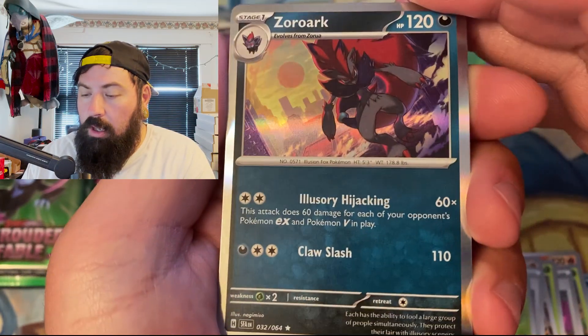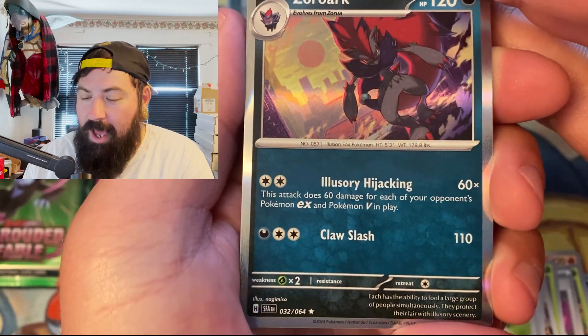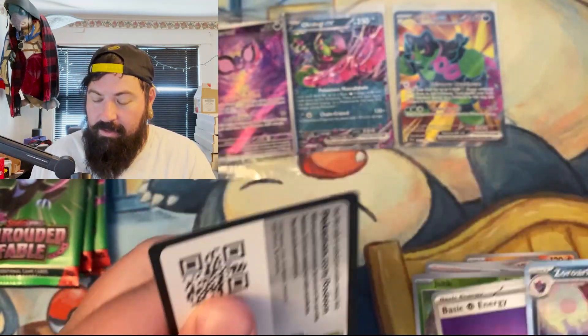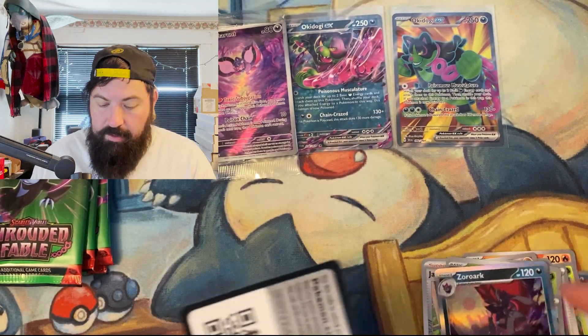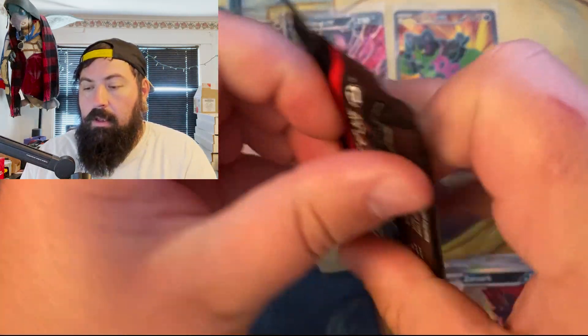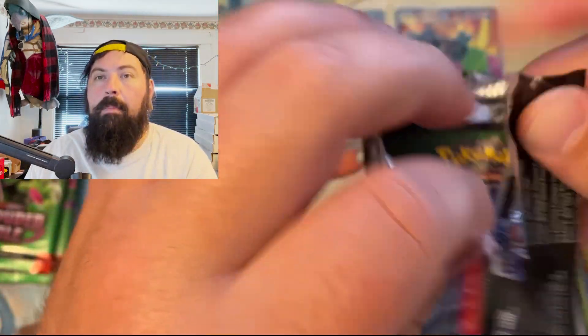And a Zoroark looking like that — it just reminds me of Frieza from Dragon Ball Z; it's crazy! We got a hollow energy — those are always nice to get. Bam! Another pack coming at ya.